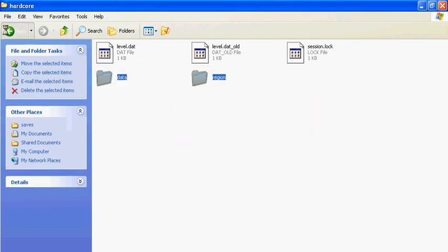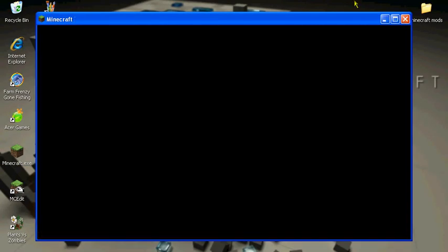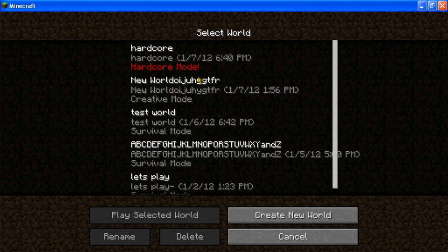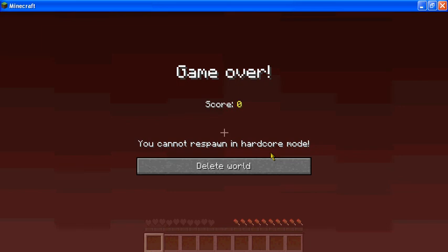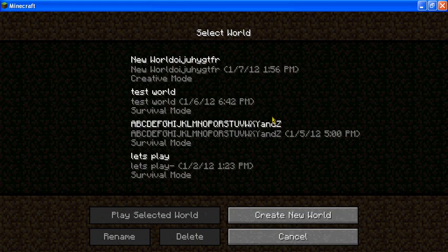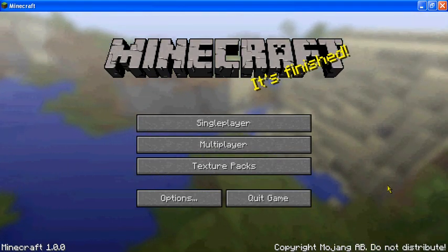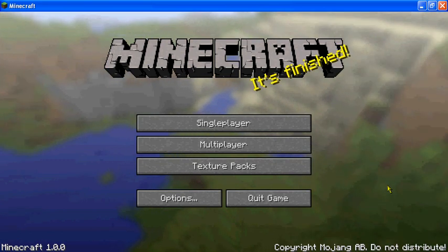I thought this spawned you in a pool of lava, but when I tried it, it did not — I have no clue why. I hadn't built anything in this world sadly, because this video was just for example. I should have gone into my eight island world. This part always takes forever for me to generate.